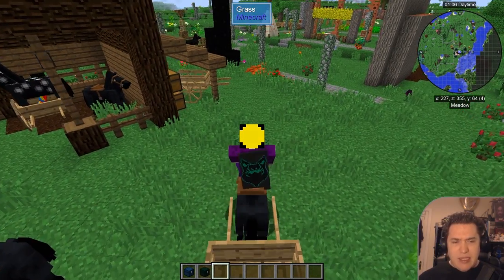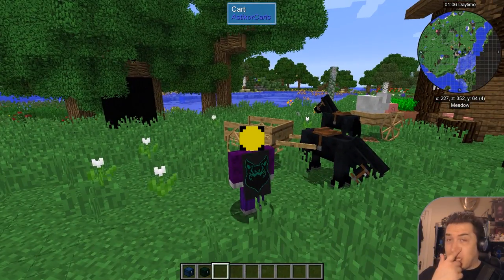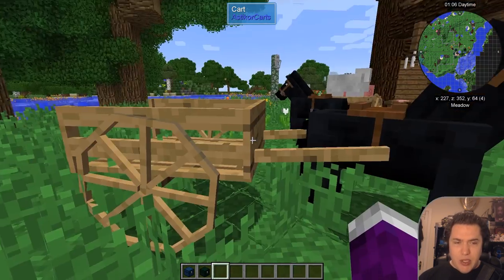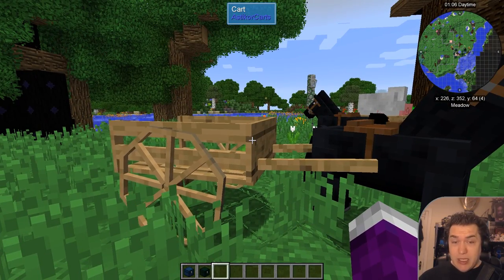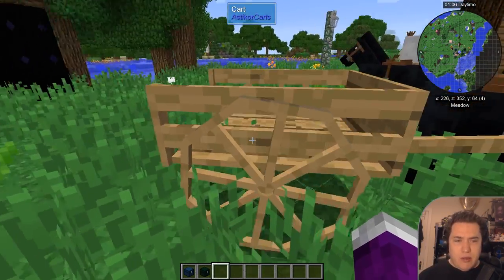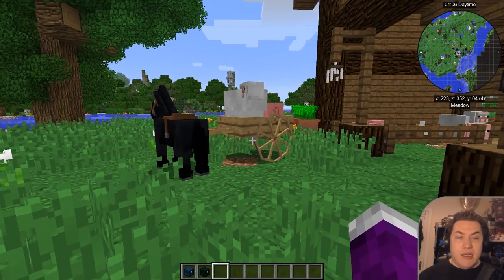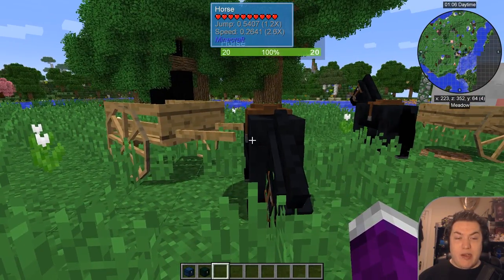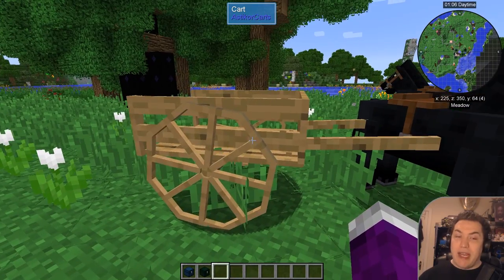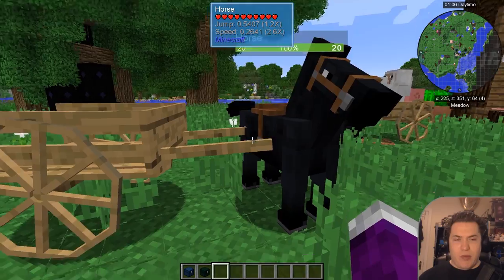There are a few things to keep in mind, however. First of all, those carts are not protected by land claims — by the usual land claims — so people might have access to it and you have no way to really lock it. But that's only important for multiplayer servers. Also, when you ride your cart over some fauna — a cactus or something that damages it — it could break the cart and the stuff goes flying around. So keep that in mind.